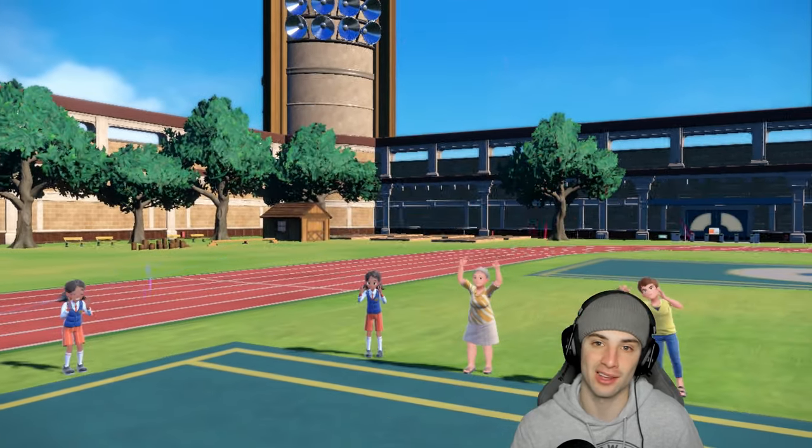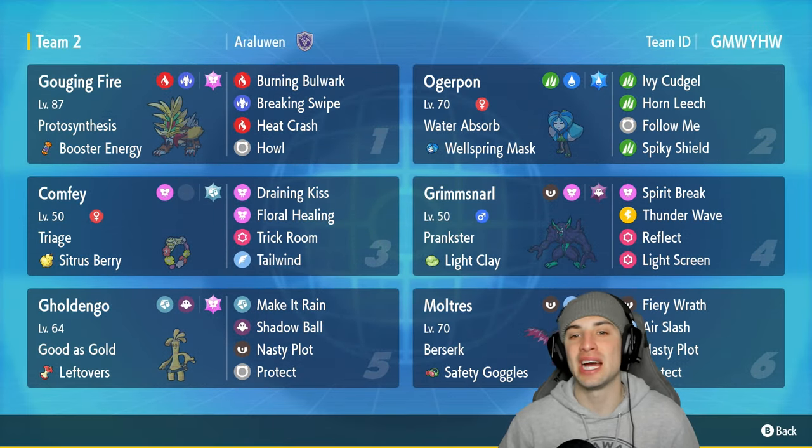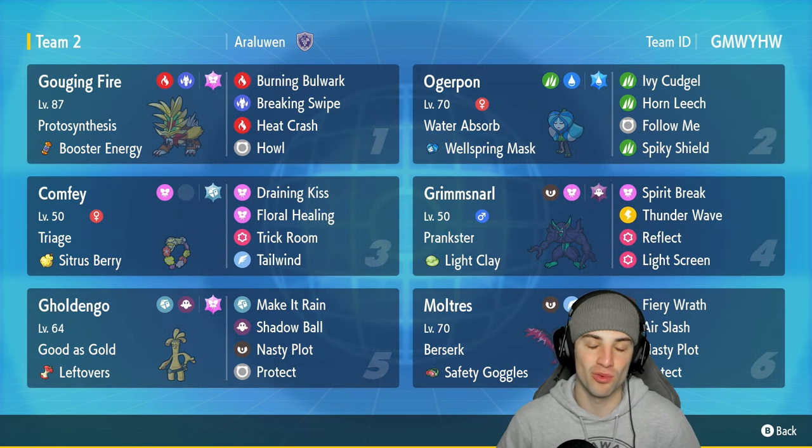1 and 2 for today's video — not the results we were looking for. But I still feel I showcased this team really well. Moltres was phenomenal, setting up Nasty Plot plenty of times. Alongside Confi providing HP recovery and speed control, this squad was rolling. That's it for today's video — if you enjoyed, smash that like button and subscribe. Peace out everybody.